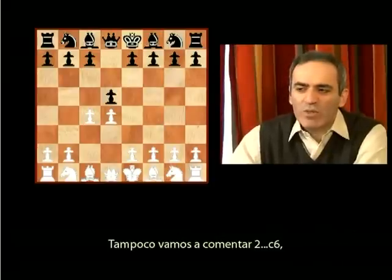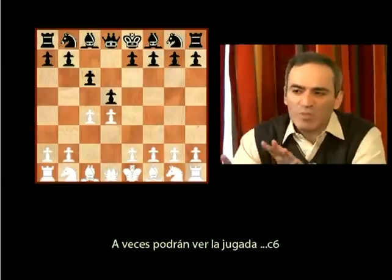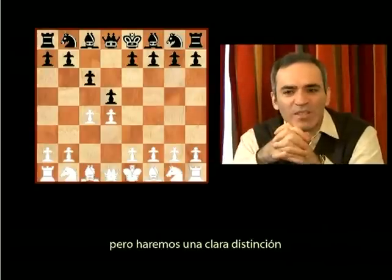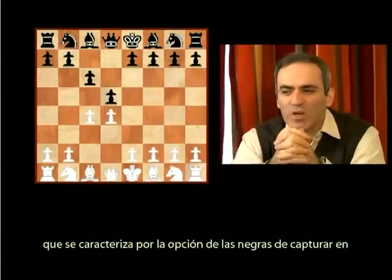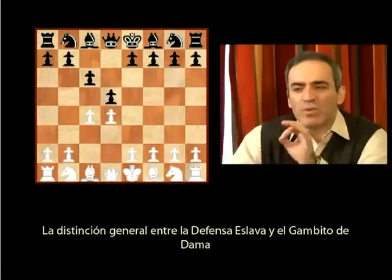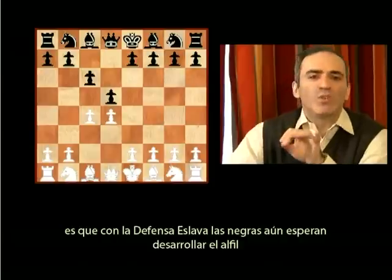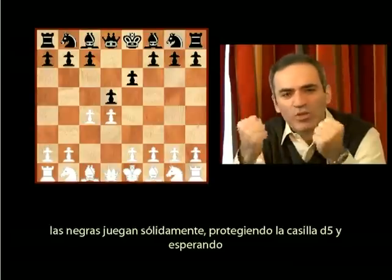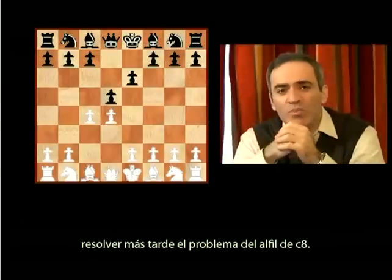We are also not going to talk about 2...c6, which leads to a number of options classified generally as the Slav Defense. Sometimes you could see the move c6 being inserted in the positions we are analyzing, but we make a clear distinction between the Queen's Gambit and the Slav Defense — the Slav being characterized by Black's chance of taking on c4 or playing ...a6. The general difference is that in the Slav, Black still hopes to develop the bishop to f5 or g4, while in the Queen's Gambit, Black plays solid, protecting the d5 square and hoping to solve the problem of the bishop on c8 later on.